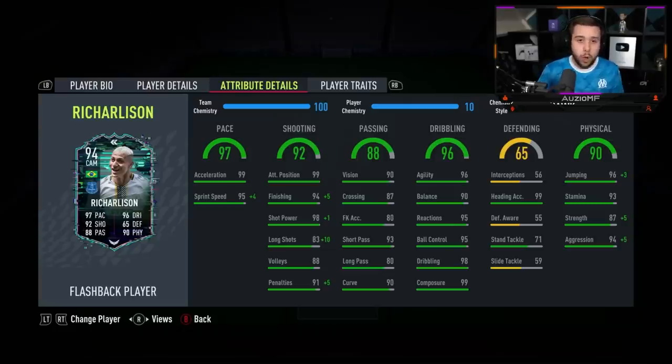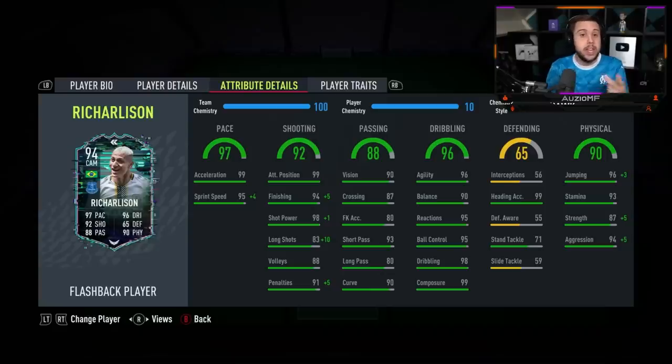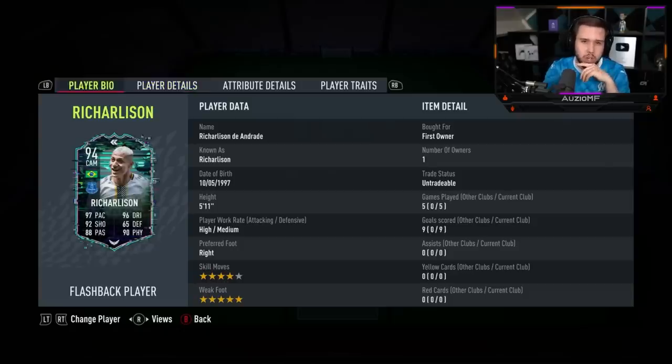Now the price: 480,000 coins. EA have gone over the top. I understand he's Brazilian, he gets a hyperlink with Allan, strong links with Dele Alli, Fabinho, Martinelli, Lucas Moura — there are a lot of good players you can link him with. But 480k is over the top, 100%. I do feel like he is overpriced.